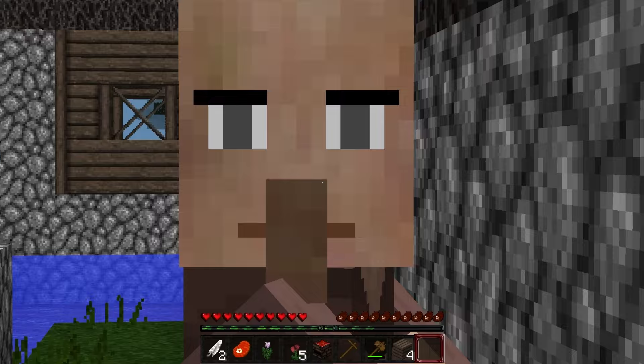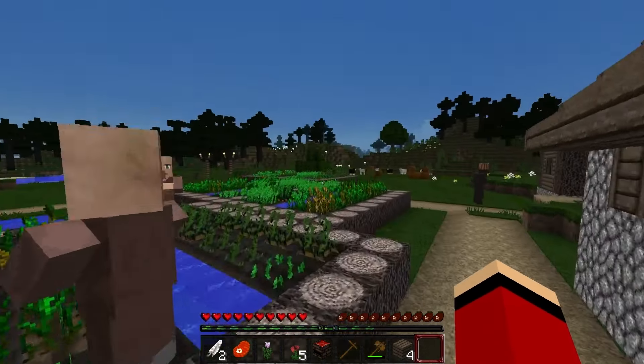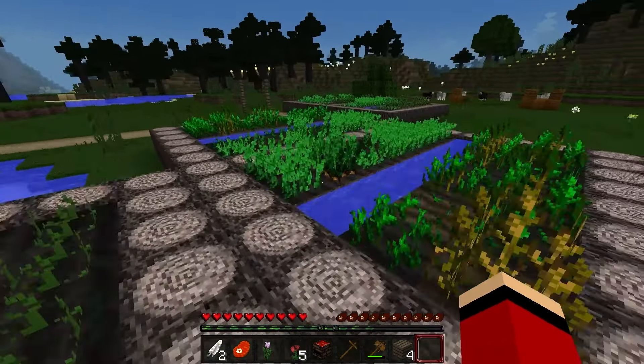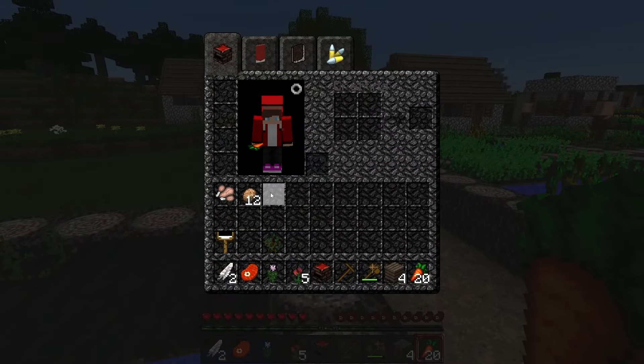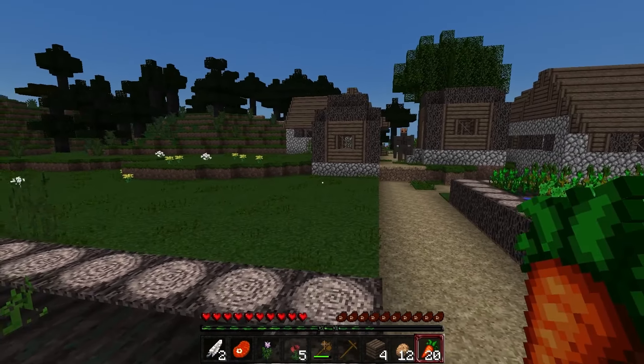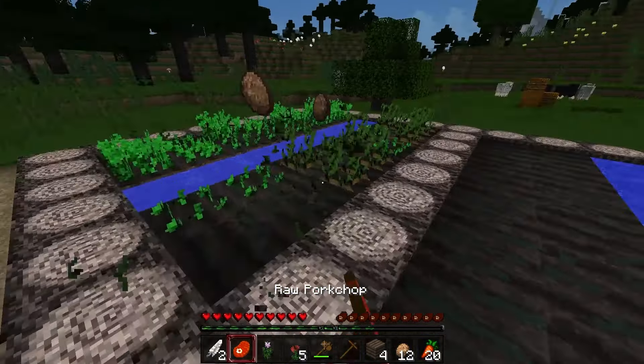Hey, there's a village! This villager has little button eyes! What's all of this? Hey, it's food! Are these carrots? Yep. What about these — potatoes? I'll just harvest everything and find out. Potatoes and seeds! And this is wheat! Neat!